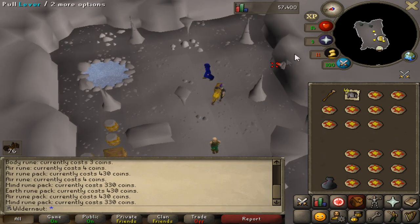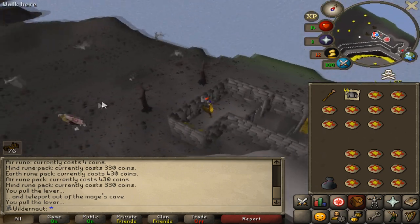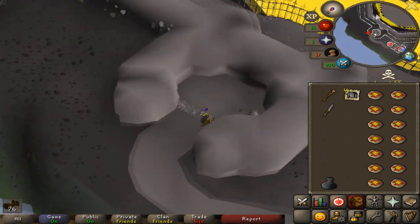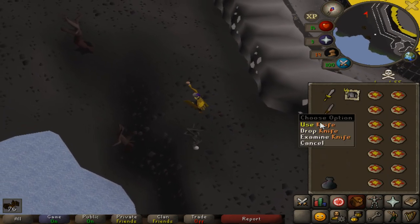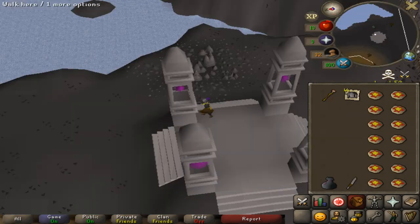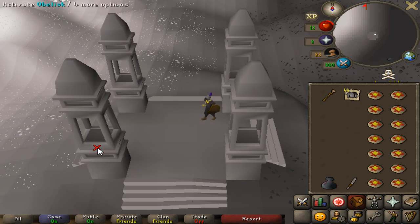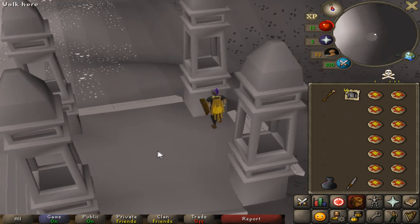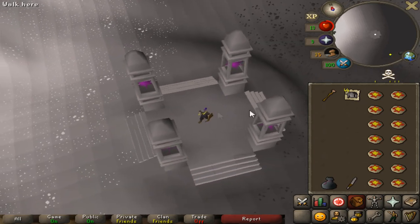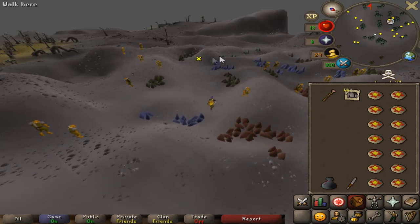To utilize the rune shop we need to sell off the platebodies at the bandit shop first, so let's head over there. Since I'm here I might as well pick up this knife that spawns beside the webs — it could come in handy if I need to slash webs while using a staff. The wilderness obelisks are going to be super handy for traversing the wilderness, though without the diary we get teleported to a random one. On the second try we got one — it's not the closest but it's better than walking 25 wilderness levels.